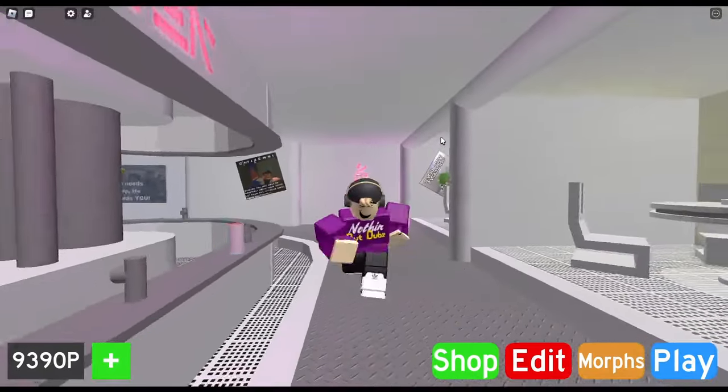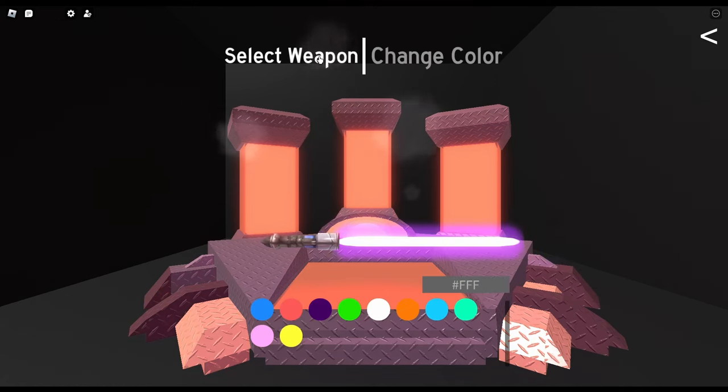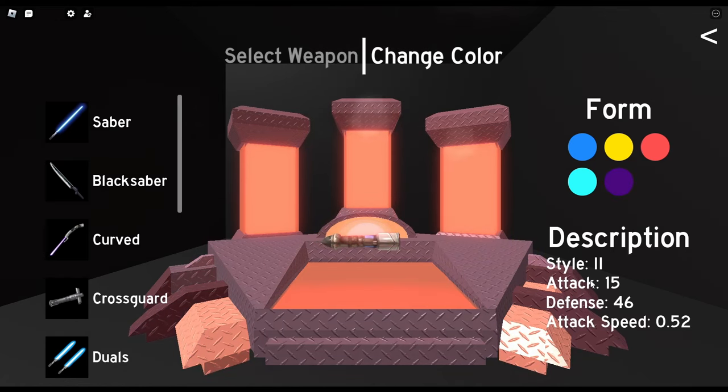The last thing I'm going to go through is forms. You'll find it in the edit tab where you can choose your saber and change your color. I'm going to briefly go through all five forms so you can make a good decision on which one to base your fighting style around. The blue form is Form 4 — low attack, high defense, but most importantly very quick attack speed. Attack speed is by far the most important factor, making Form 4 one of the best options. Form 1 has 12 attack, 55 defense, and slightly slower attack speed, but that's made up for by higher scores in the other stats.